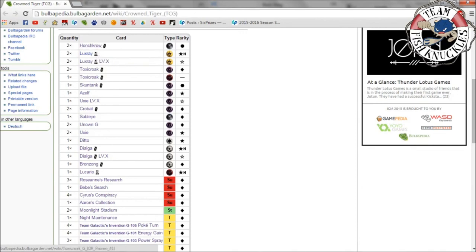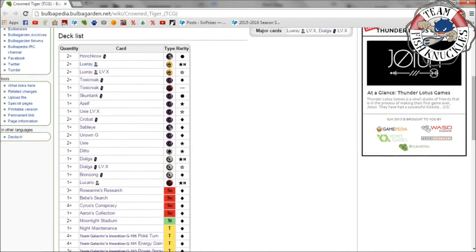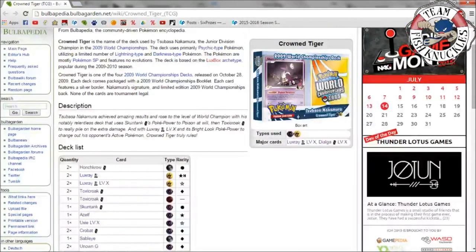That's the Crown Tiger deck. I'll probably forget what Honchkrow does during the video — I'm more used to Luxray Garchomp and Dialga stuff than Honchkrow and Skunktank. This is probably one of the first times I've actually played this deck so I'll be rusty. Hopefully you enjoyed this breakdown, learned what some of these cards do, and look out for the Round 1 video of the 2009 World Championship decks. Thanks for watching — have a great day!